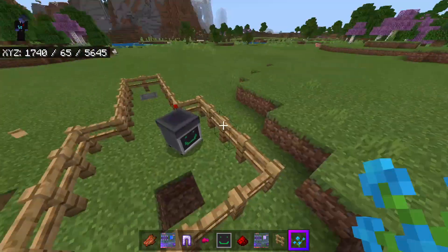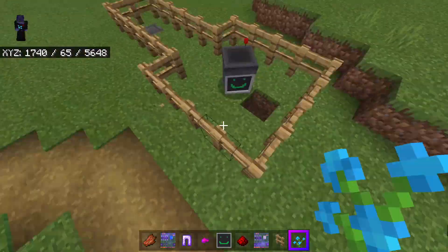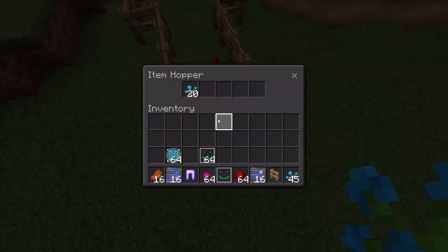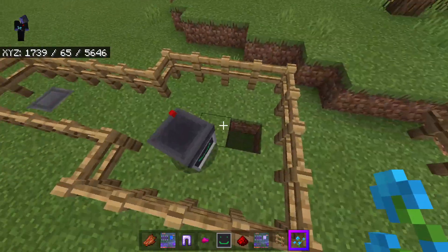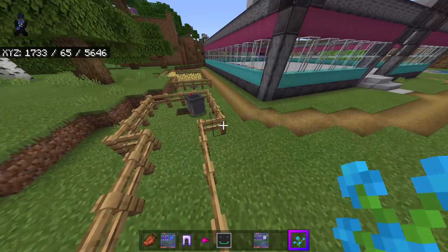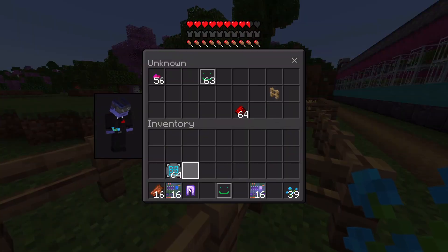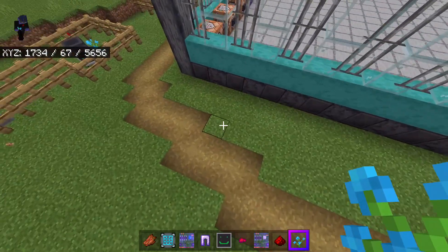This could be really good for an automatic sorting system, or you could use it in all kinds of auto farms. Imagine you've got a melon farm with melon pieces floating around — you could have this guy roaming and picking that stuff up, then putting it in the hopper. It's pretty neat. You can also just put stuff into the bot directly if you're running around and want to automatically sort items out.